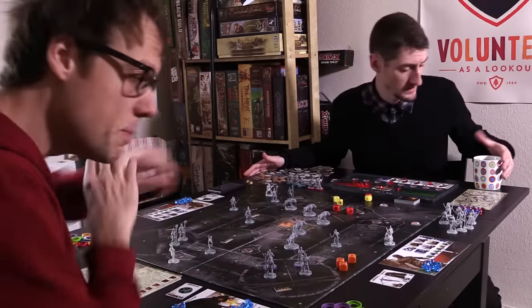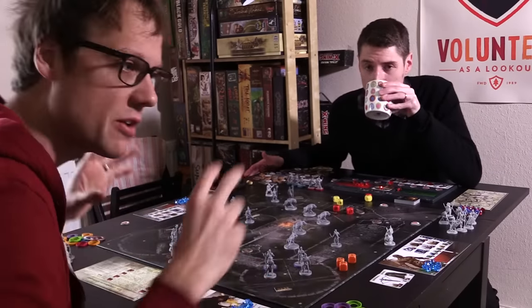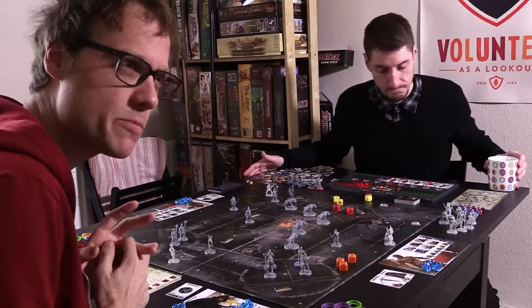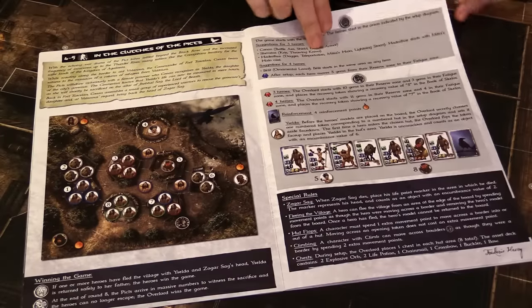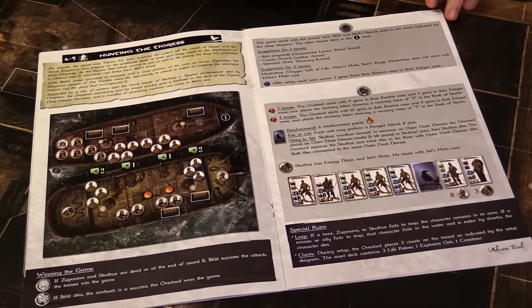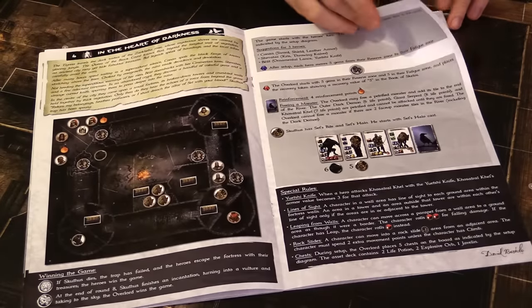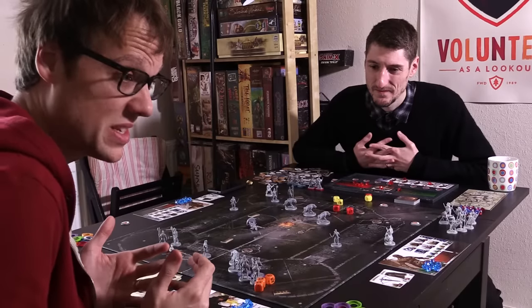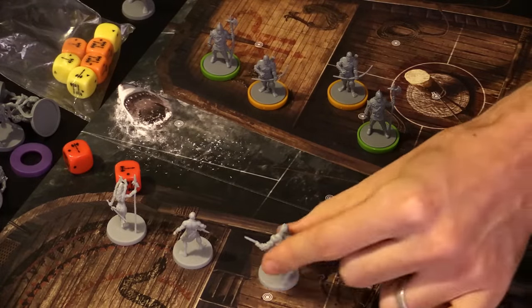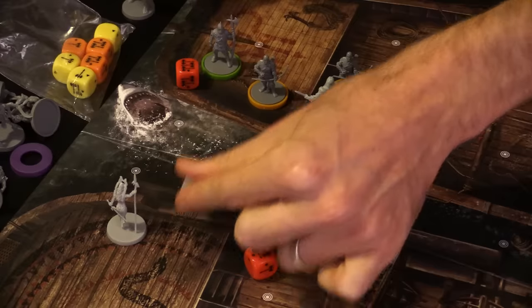Beyond that, we have to start nitpicking. The done thing in miniatures games these days is to link missions together in a story — a campaign. Conan? No. You have one-off vignettes. But actually that's okay: sometimes campaigns can feel like a commitment or even a slog, and games like Descent or Imperial Assault have this exponential complexity curve as heroes gather all their trinkets. Conan doesn't have that, which lets them get on with the calculations they're good at — such as boat plus boat plus rules for leaping between them equals awesome.